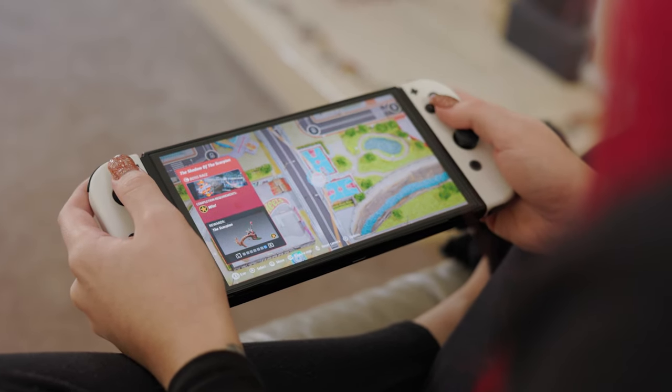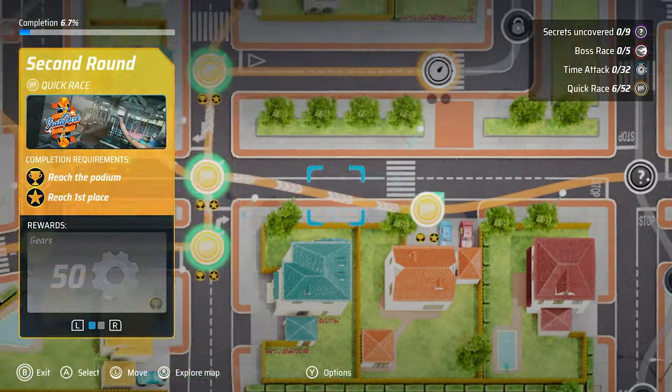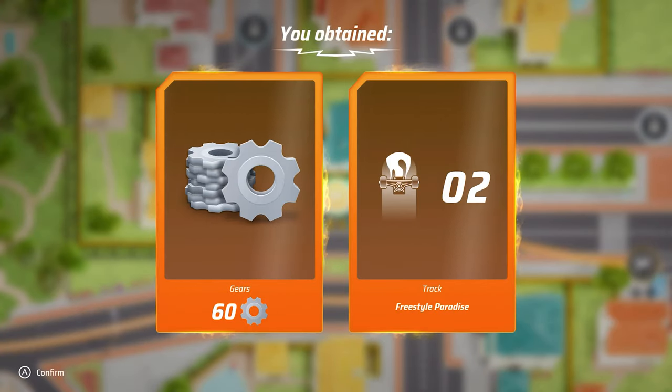Boss rounds are really, really difficult but you do get some really good stuff from them. On the campaign map there are also things called secrets — they give you a tiny little hint as to how to unlock them, and I'll talk more about those later.